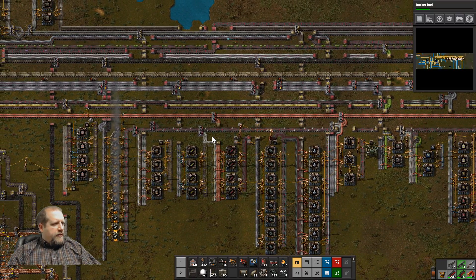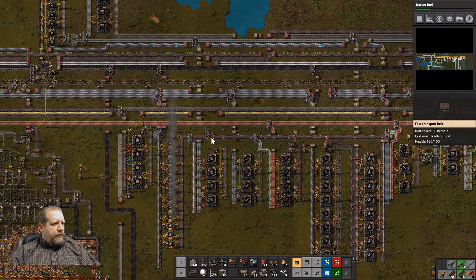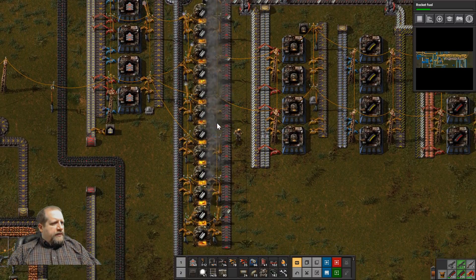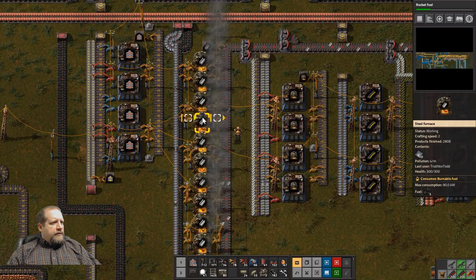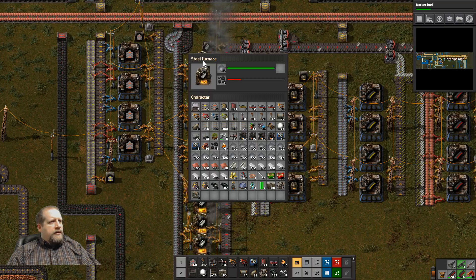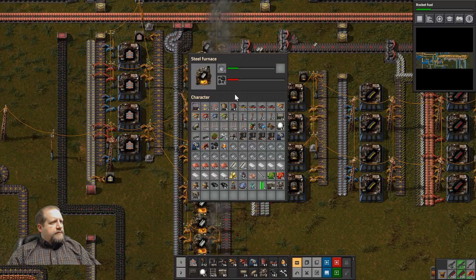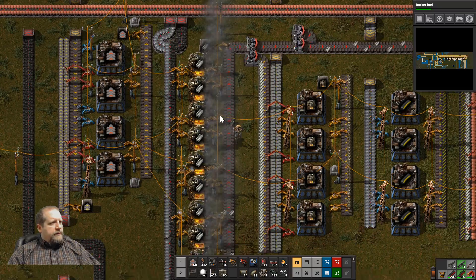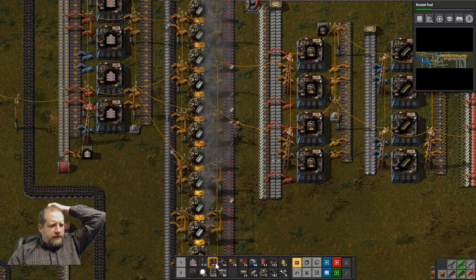Steel coming through here — yeah, they need more. They got plenty of inputs and did get the upgrade. Oh, no they didn't — they're on coal still. They did not get the upgrade to electric furnaces. Let's do that so we can reduce our pollution output.